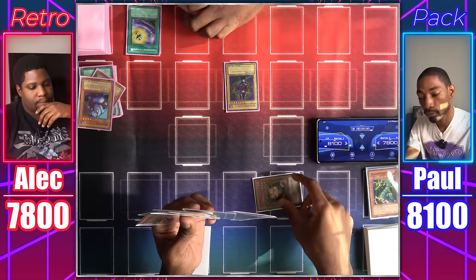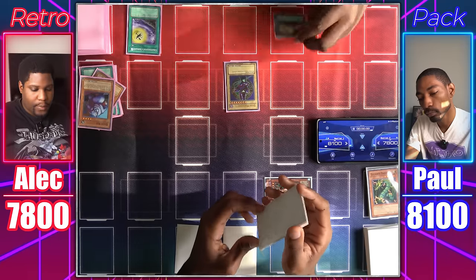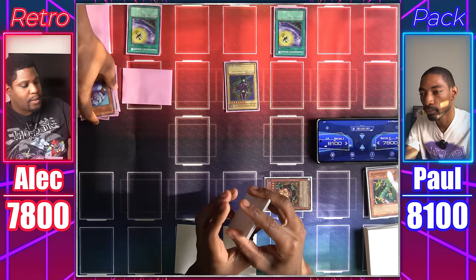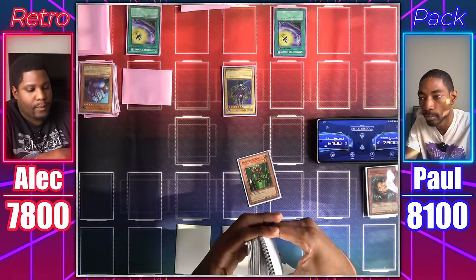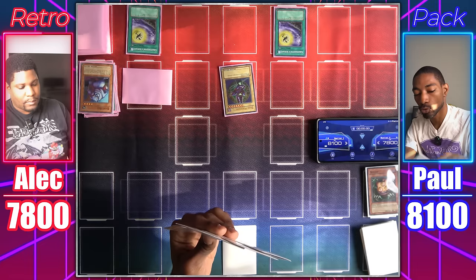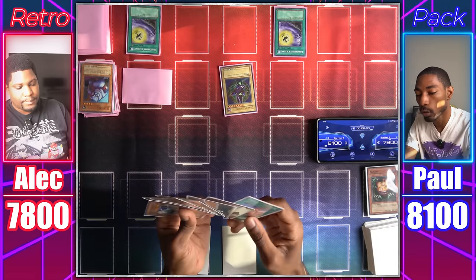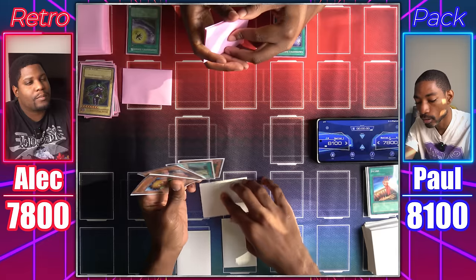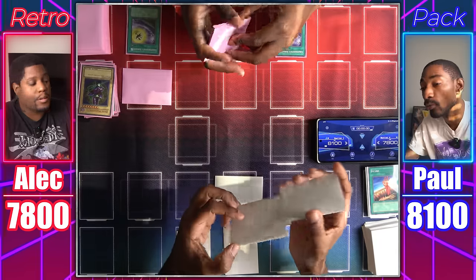Switch Sangan to defense mode, set a card face down, end my turn. Activate Gravekeeper's Servant, set a monster face down, and attack Sangan — Sangan's destroyed, so I get any monster with 1500 or less attack from my deck: Man-Eater Bug. Draw, activate Fissure — say goodbye to the Dark Magician. Set Man-Eater Bug face down. Draw, flip summon Armed Ninja. Activate Armed Ninja's effect to destroy a spell or trap in the field — we'll target your face down. It's Magic Jammer. That's a real card, so it stays set.